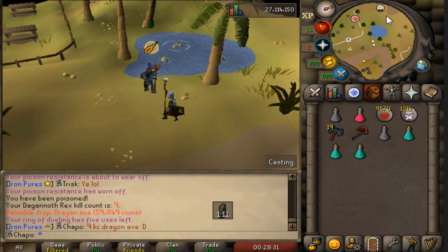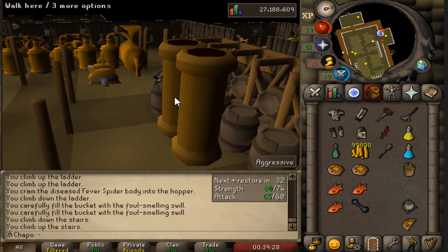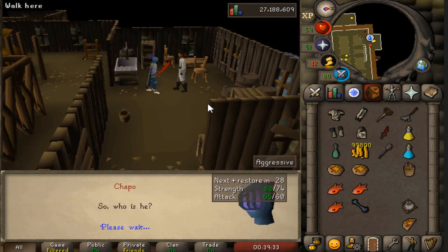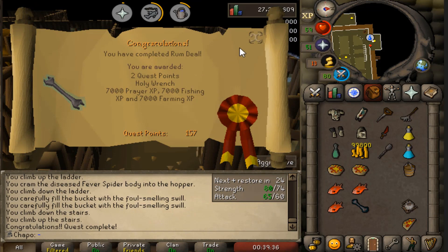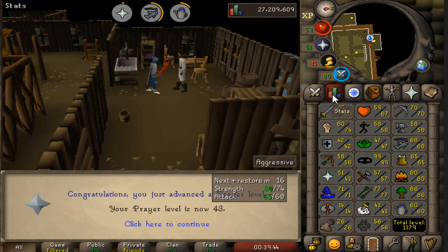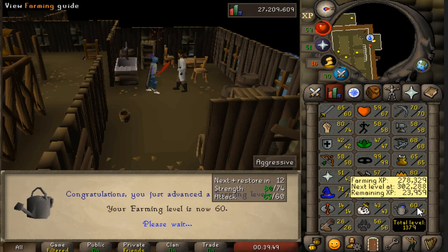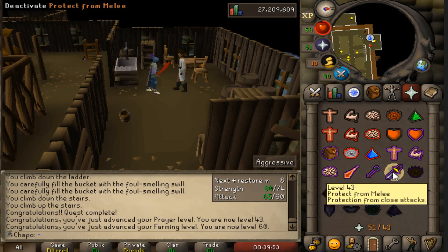Checking it off the list. I mentioned last episode I have to start doing a lot more quests because I'm at 42 defense, I need barrows gloves, and I also need to finish off 43 prayer because it's taking so long. Here I am finishing up another prayer quest - this section gives me 2/43. Rum Deal completes and we are also 60 farming, so we can use the UCS we have in the bank.